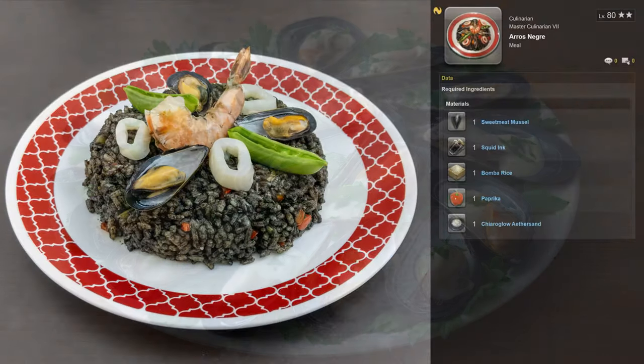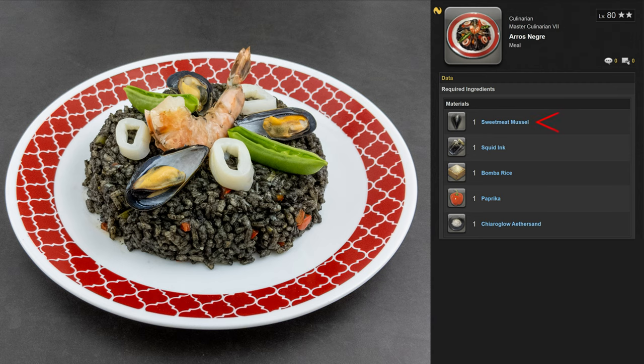Starting with the sweet meat mussel, this is gathered in the Tempest's Caliban Gorge, which is of course located deep in the sea off the west coast of Kholusia. Interesting note: Caliban is the name of a character from Shakespeare's play called, you guessed it, The Tempest. Nearly all the other ingredients are either gathered or crafted from Kholusia, with the exception of paprika, which grows in western Lakeland. Chiarogloethersan can be reduced from materials gathered from both Kholusia and the Raktika Greatwood. Since it's created from rocks and clay, I'd like to imagine this acts as an etheric seasoning similar to salt — and it just looks like salt, right?